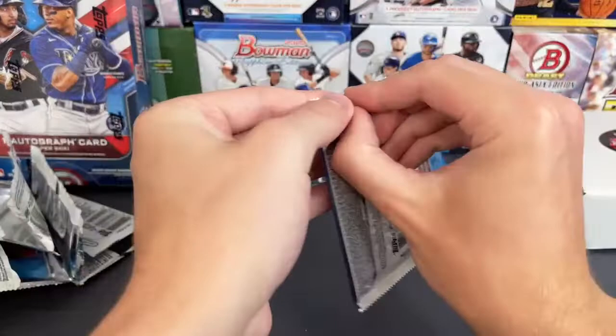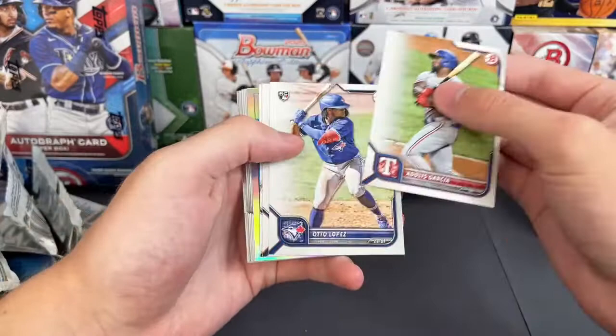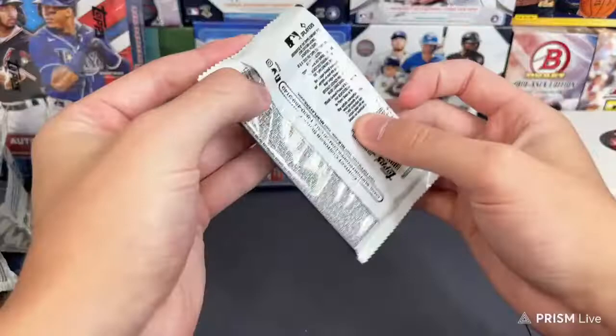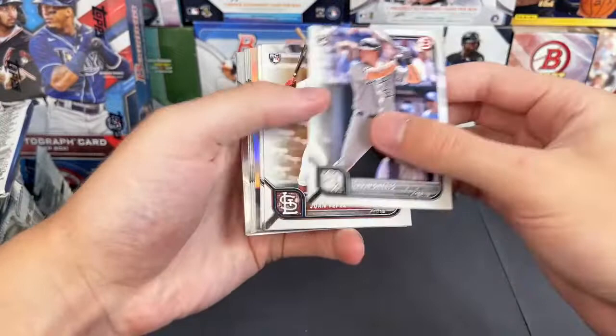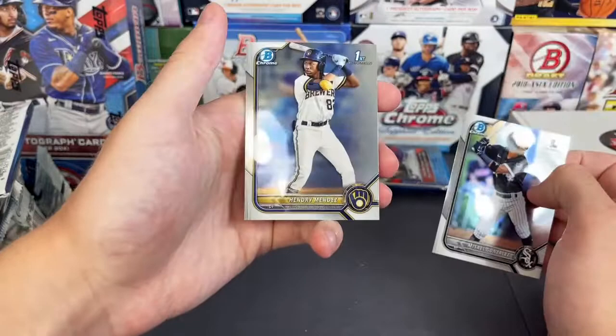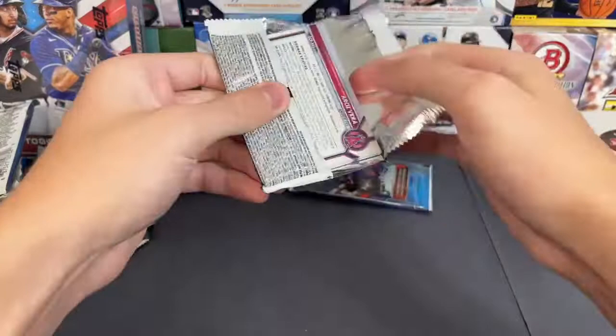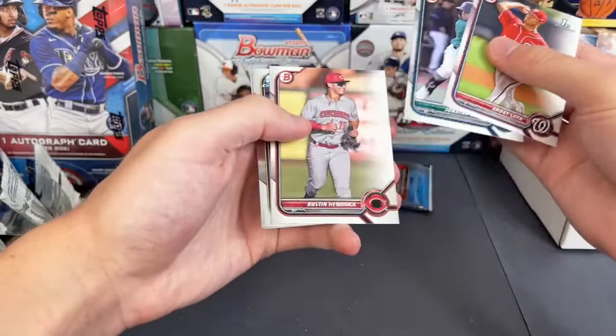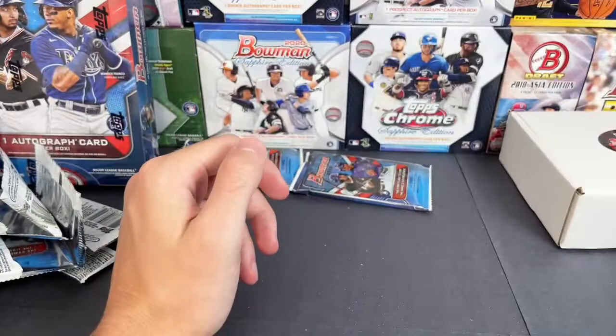Next pack — see if we can pull one or two more colors. Dolis, Elvis Martinez Hi-Fi Futures, Noel, and Ronnie Mauricio. This one we got Gavin Sheets, Jarren Duran for the Red Sox Rookie of the Year favorites — although I don't think Jarren Duran is a Rookie of the Year favorite anymore. Acuna, D.L. Hall top 100, Vargas. I feel like the Brewers have a lot of good guys — one of the decent teams in this product.